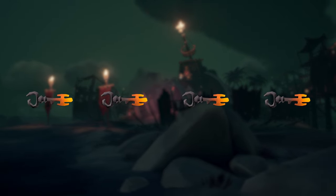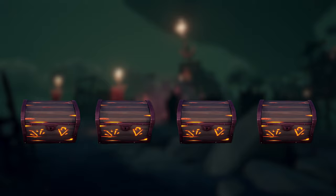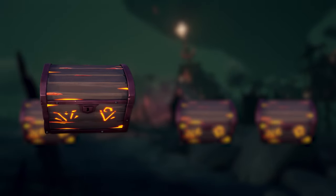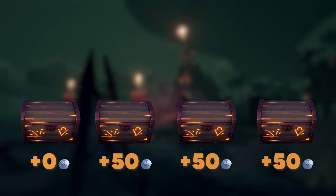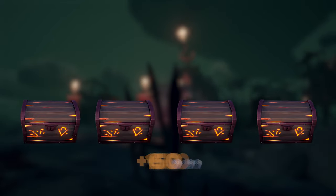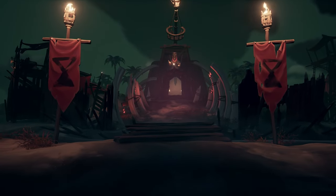Hypothetically, if you fished up 4 keys and everyone on a galleon rotated to buy a voyage, here are the earnings. To make it simple, let's say every chest sold for 50 doubloons. You spent 50 on your voyage, but so did your friends, so you'll be profiting by 150 doubloons in total. As you can see, this method has extreme potential.